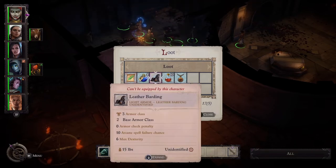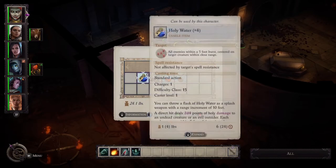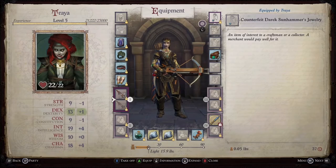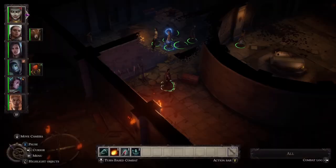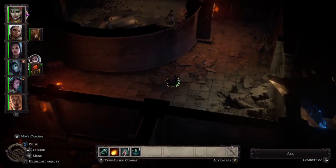Thank you for joining me in this video. I've shown you exactly how to solve the puzzle, and here is the amulet — the Amulet of Agile Fists. If the wearer has the Weapon Finesse feat, this amulet allows them to apply their dexterity as the multiplier in place of strength.